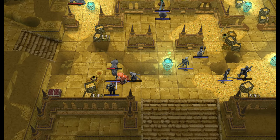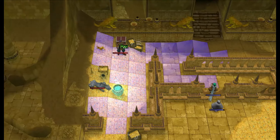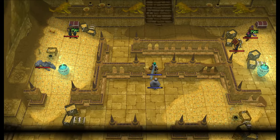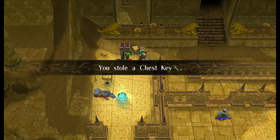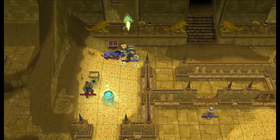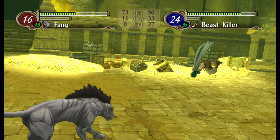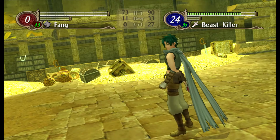Meg will shove Micaiah back and say: you're too close to the danger. Then Soth is actually gonna run over here and equip the Beast Killer. He's going to steal this guy's chest keys for more EXP. No special dialogue - just Soth killing the heck out of this Tiger Boss. One Tiger Boss toast! Soth with a bunch of leveling.